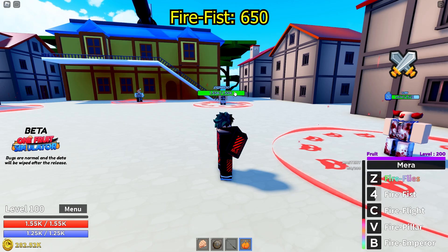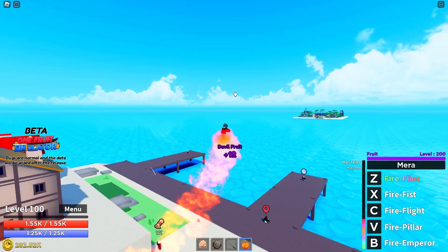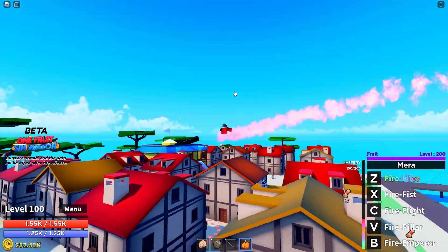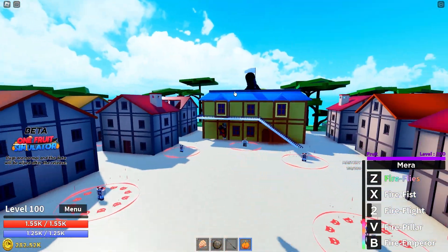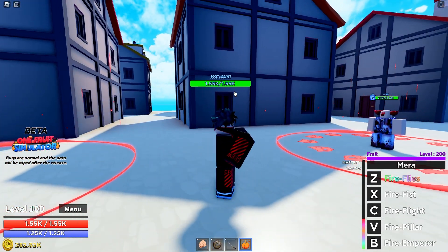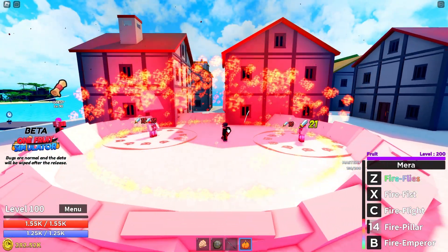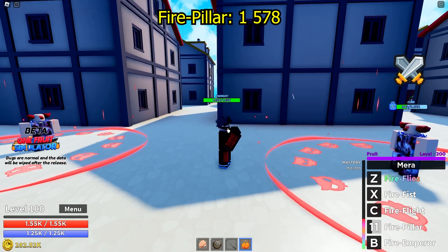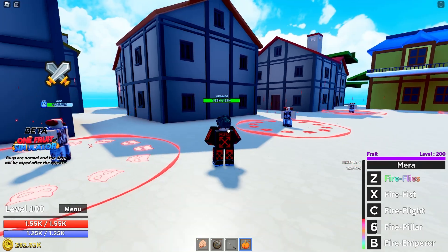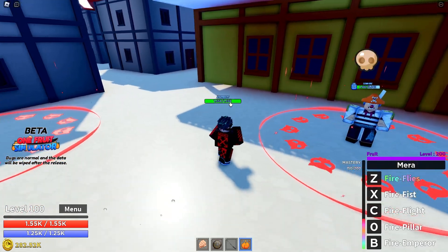Fire flight is faster than sand flight — as you can see, look how fast we're going. Then we have fire pillar — the NPCs have full health, let me use it. Decent damage: 1.6k, 1.6k here, also 1.6k. And we have fire emperor — I'm going to try to hit this NPC.